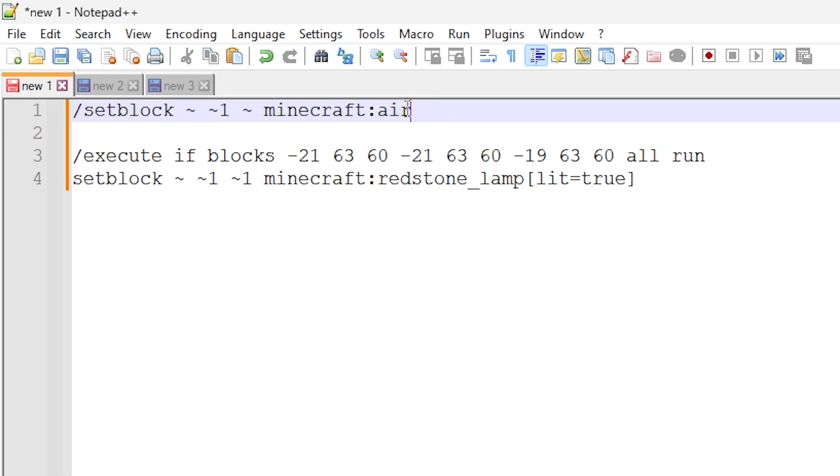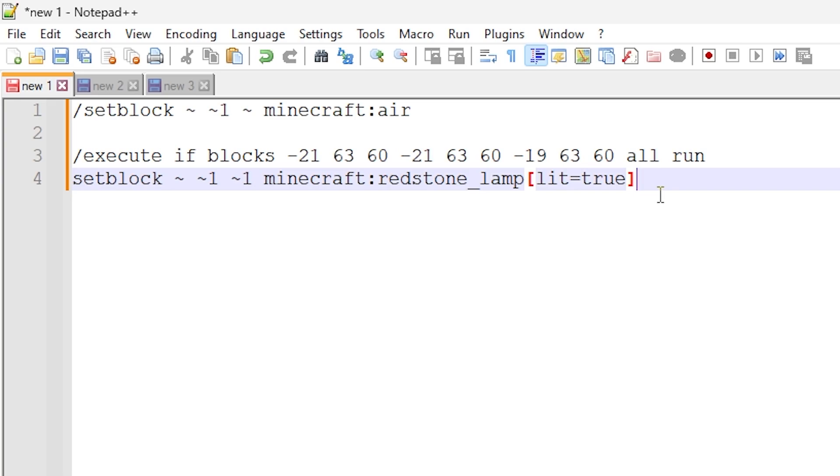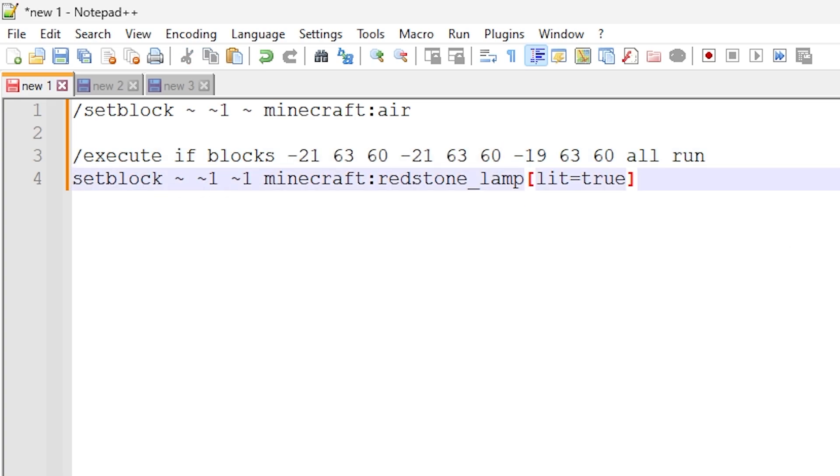The chain command block is the second command, which does the actual magic to cause this detector to work. We're doing an execute if blocks command and you have to provide it three sets of coordinates. The first two coordinates are essentially the region we are targeting. Because we're only looking at one particular block, these two coordinates are exactly the same. So you need to find out the block coordinate of the source you want to check and then place it in here twice — we are checking a source region in the world, one block in size. The third coordinates are the actual block coordinates we are checking.